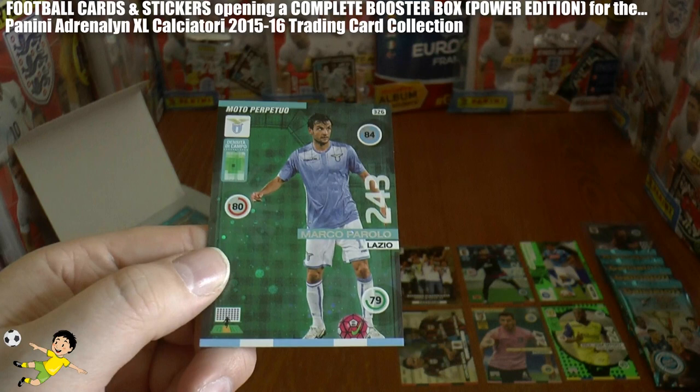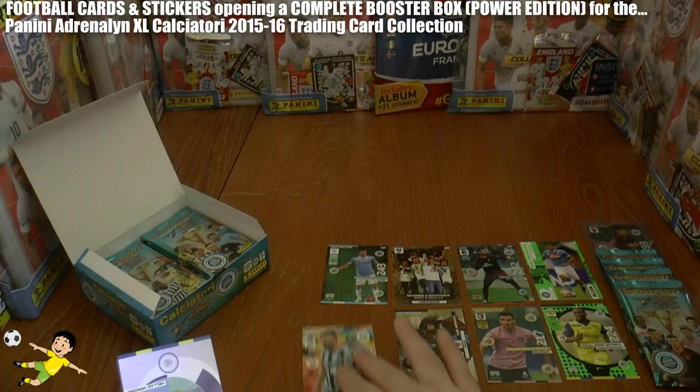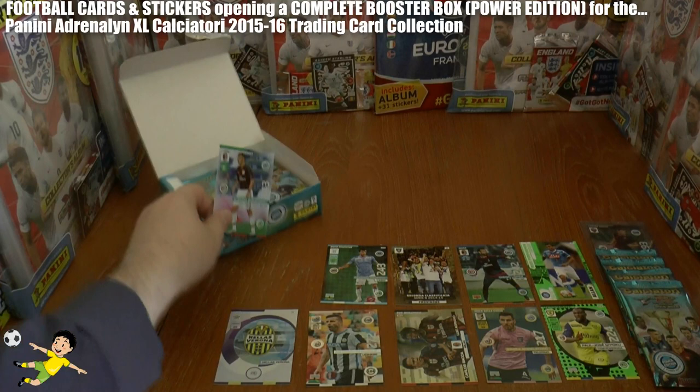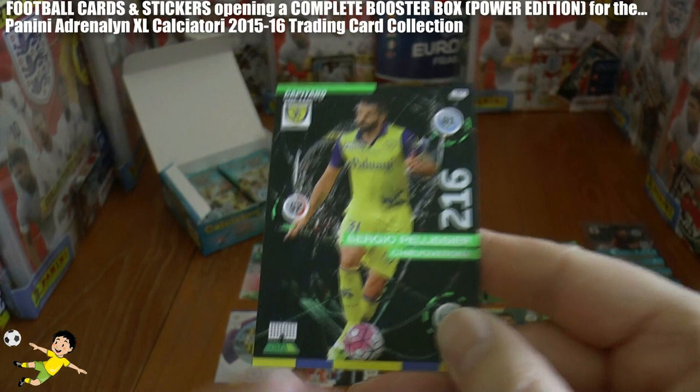Pack 2: we start with Parolo, who performed well for Lazio and Italy at Euro 2016. Then we have a Di Natale Champion card — the legend Di Natale. We've got our first badge card which is Verona, followed by Romagnoli, who has a big future ahead as a centre back. We complete the pack with the new generation Sala of Roma and Captain card Pellissier of Chievo Verona.